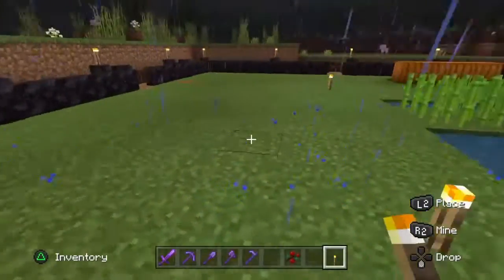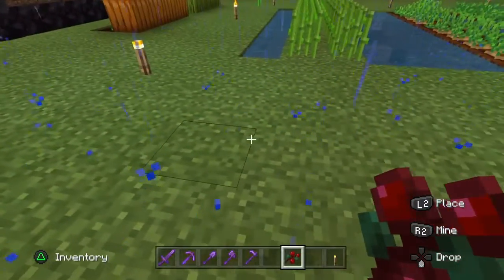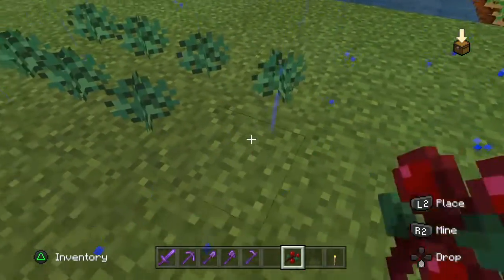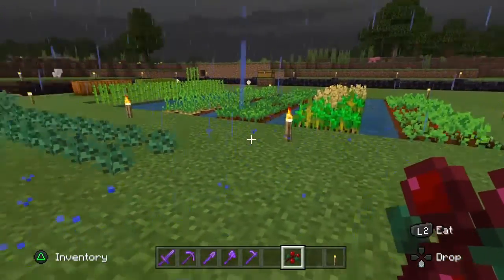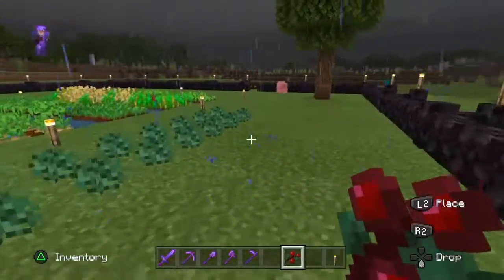The last thing we found while exploring is sweet berries. These are found up in the hills wherever you find pine trees — they are normally around pine trees. Just be careful with sweet berries because they do have spikes on them, so if you run into them they will injure you.